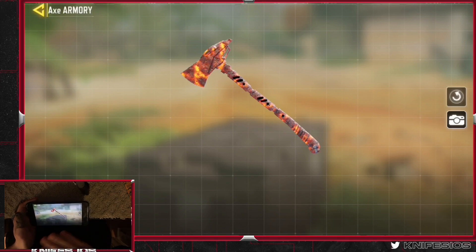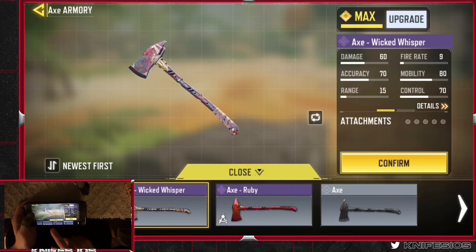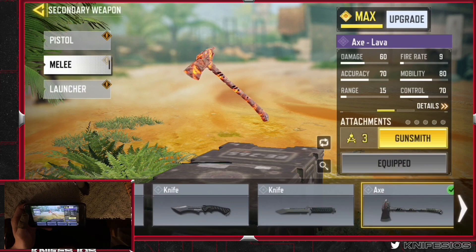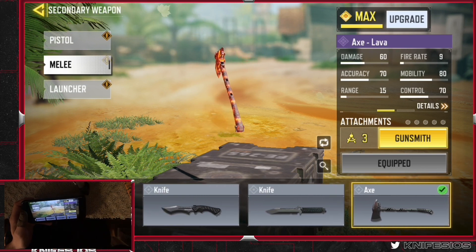I almost never see this one running around. I do see the default one, the ruby sometimes — everyone got that for some reason, it was so easy to get. You see the defaults, the platinum, the axes, the gold. But man, the lava axe was just the prime example of what it was supposed to be.